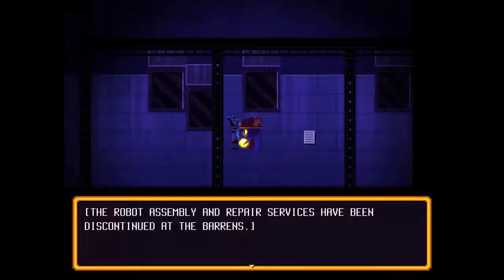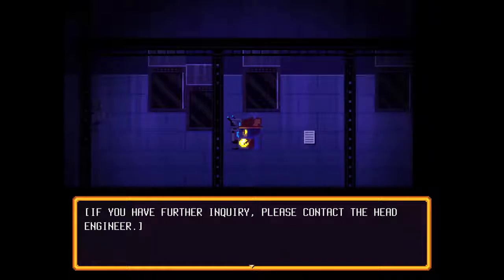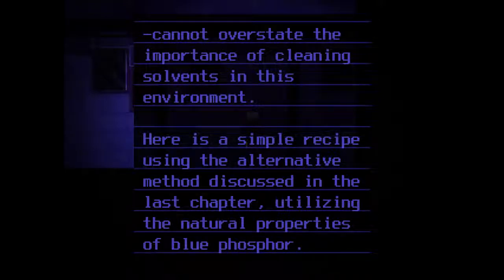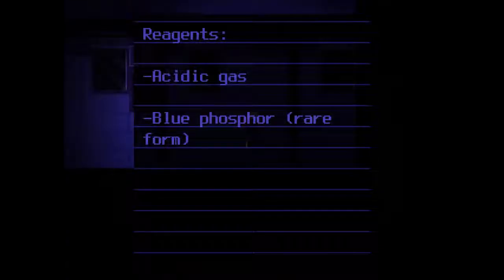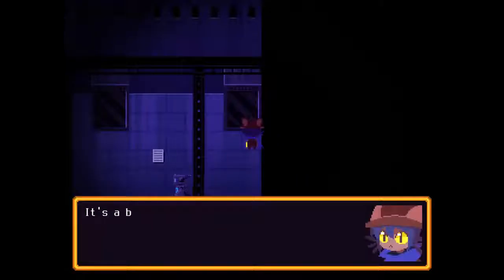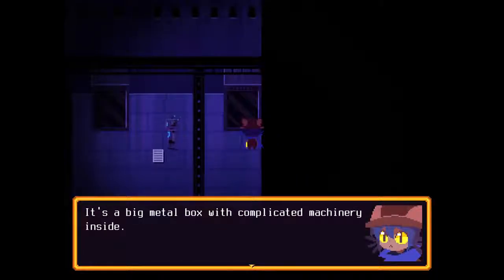The robot assembly and repair service has been discontinued at the Barrens — if you have further inquiry, please contact the head engineer. There's a page ripped out of a book: 'Cannot overstate the importance of cleaning solvents. Here's a simple recipe using the alternative method, utilizing the natural properties of blue phosphor. Reagents: acidic gas, blue phosphor — rare form. Instructions: in a well-ventilated area, direct the gas into your container of choice, seal immediately.' That's the end of the page. So we need to mix it with blue phosphor — shrimp jar, I'm thinking.